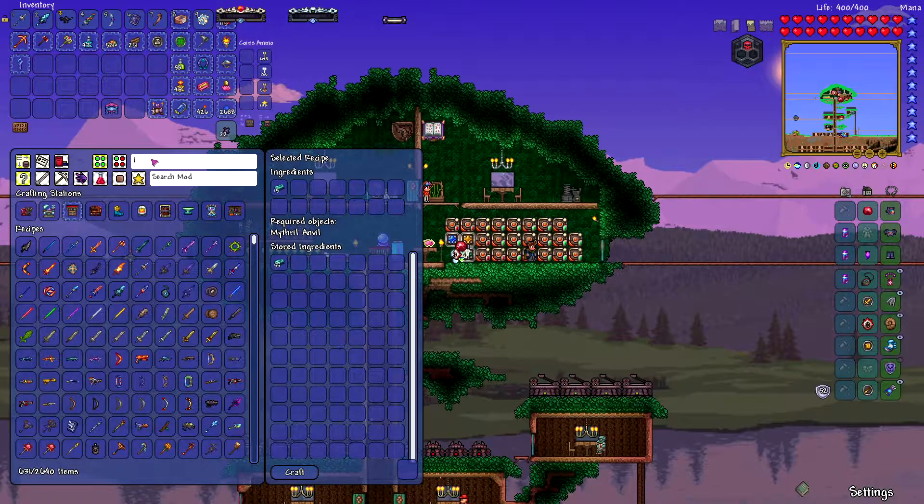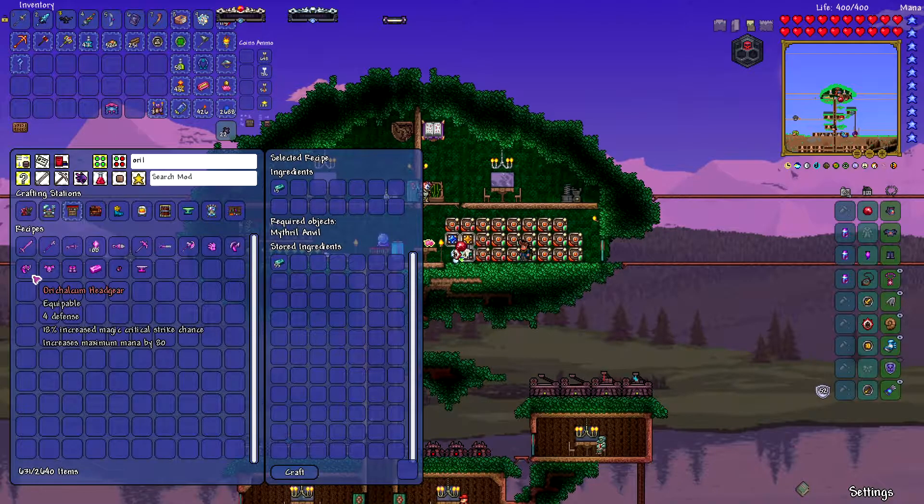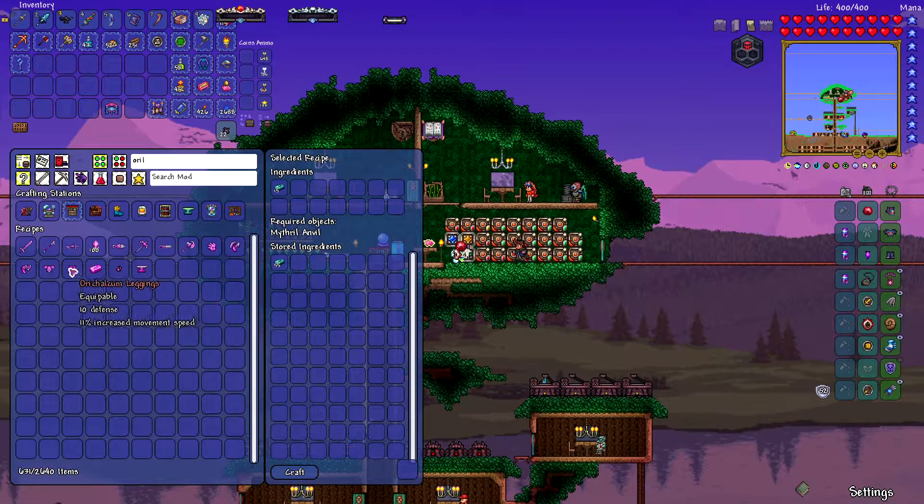Let's see what it was for the Orichalcum — 10, 13, and 4. It's a hair higher and gives you more mana as well. I think the Terraria devs should have probably equaled these out, because depending on the little RNG of the world when you spawn in vanilla, it's gonna change the outcome — what armor you get. One's arguably better than the other.